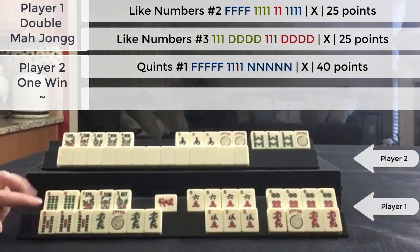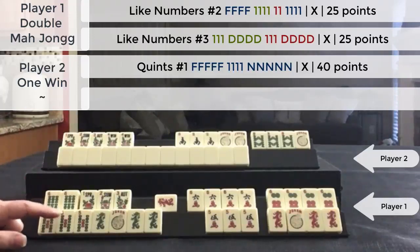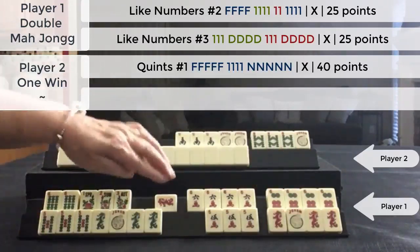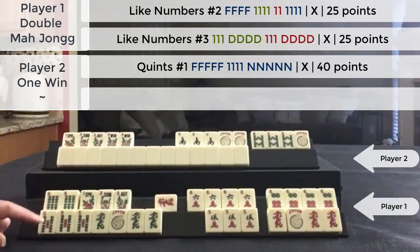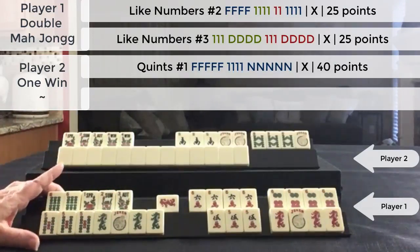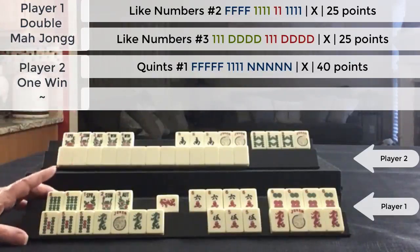These two hands are 25-point hands. But because I didn't declare this hand, I was able to exchange this joker for double Mahjong, which means each is double in value. So each hand is 50 points, making a 100-point total minus the value of this hand, which is 40 points. So this player paid me 60 points.